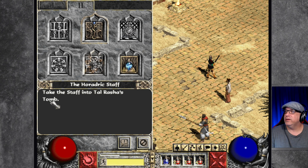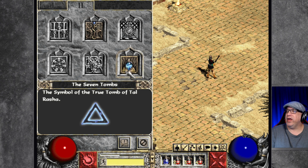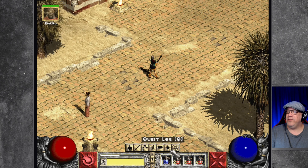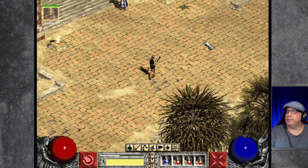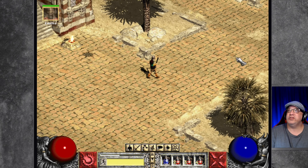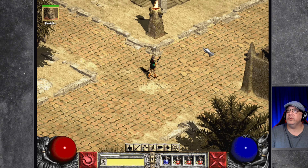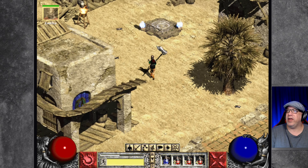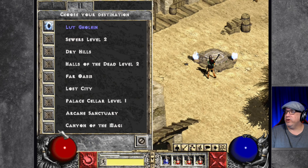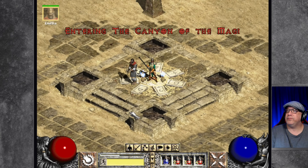I talked to Wariv and he told us about Tal Rasha's chamber and that's where we're headed. I've emptied my bags and it looks like we're ready to go. We have a mercenary with us — we've been going through mercenaries pretty quickly, they've been dying a lot, but I guess that's what they're getting paid for.